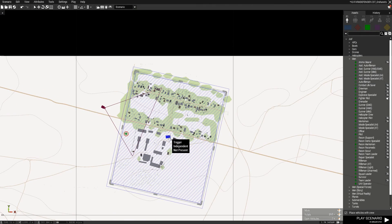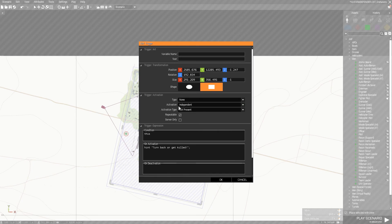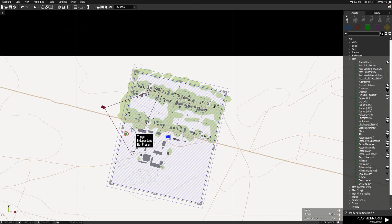So that's it. Both these triggers activate when independent is not present. And my player is independent, so you can set that to blue for whatever you want.